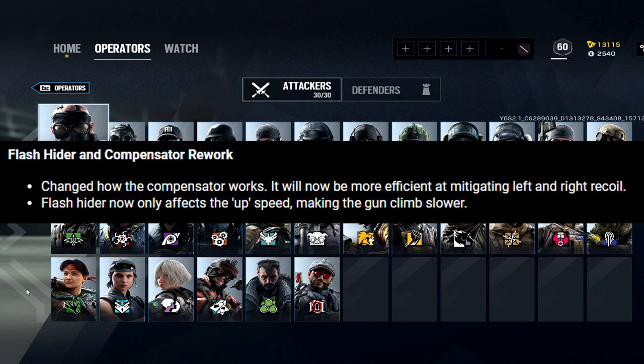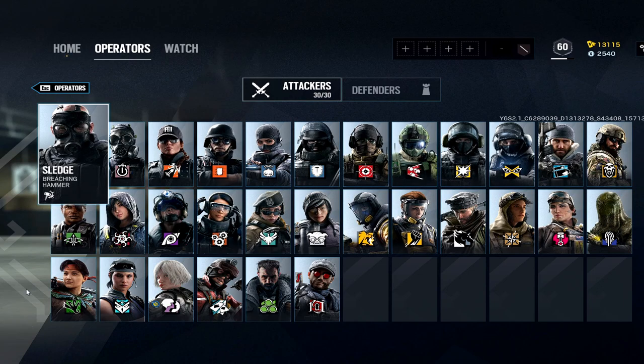Compensator changed, flash hider changed — flash hider is the really important one. It now involves vertical recoil. Muzzle remains the same. Compensator is really good for any gun with just a little horizontal sway. There are some glitches with these new attachments, so they might tweak them a little bit more. A good video that showcased these really well is Rogue Nine — he showed the glitches with the new attachments.